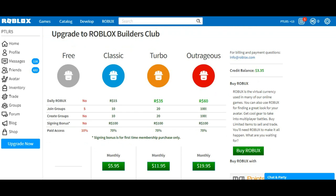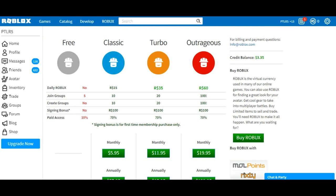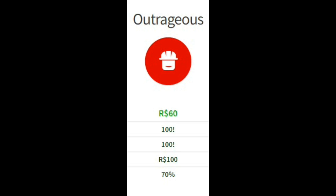That's a pretty good deal, but not the best in my opinion. If you really want a higher amount at a faster rate, then you should go for the Outrageous upgrade. In this upgrade of Builders Club you get 60 Robux a day.